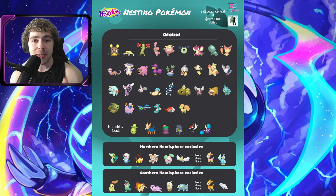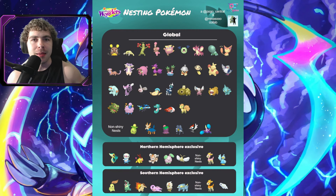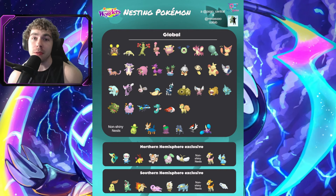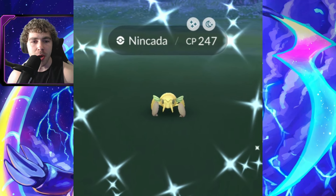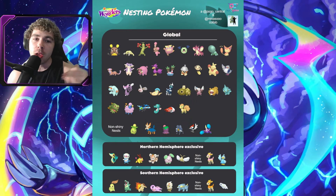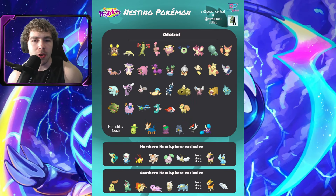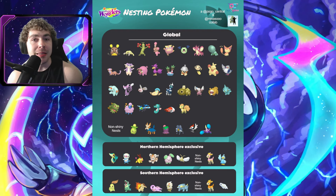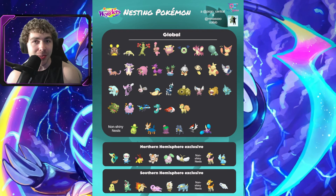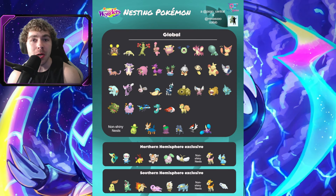For the global nesting Pokemon species, we have Pokemon such as Nincada — remember, Nincada is Shiny Boosted, and you guys might be missing Shiny Nincada, it is kind of on the rare side. We also have Sudowoodo, Binacle, Gen 5 Darumaka, Woobat, Corphish, Trapinch, Skiddy, Yungoos, and Hisuian Sneasel (Sneasler), which is one of the best new nesting species — this has never nested before until now.